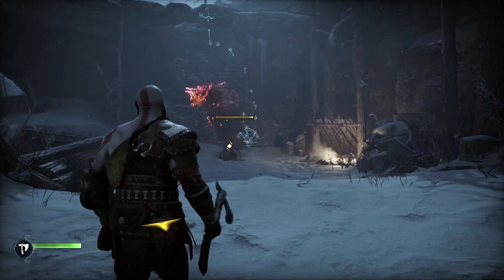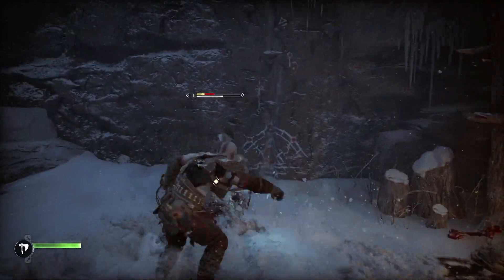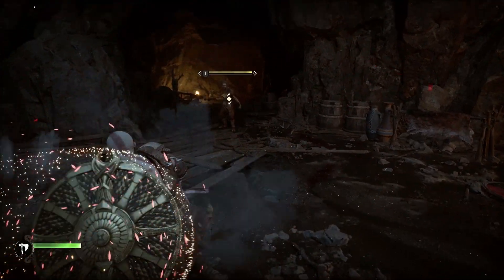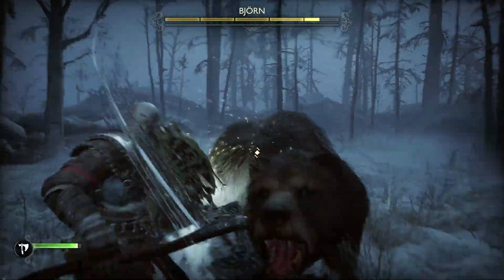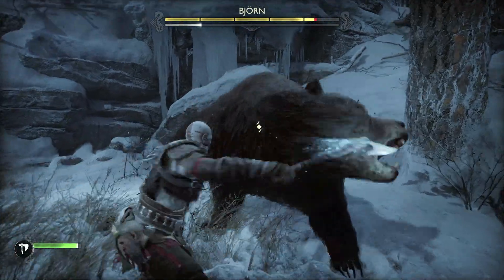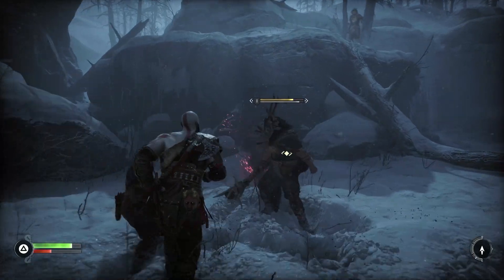Ranged attacks are the easiest ones to practice on. The key is waiting right up until the last second to wind up your shield and lob the projectile back at the enemy. Projectiles are easy to see coming in, so it's good for getting that initial timing down. Single melee strikes, like those from raiders in the early game, work in a similar way for practice. You can pick up common enemy attack animations, so you'll know what's coming even if it's a new enemy type you're facing.